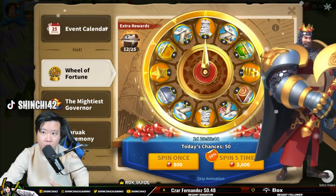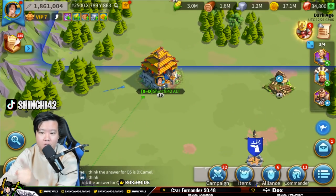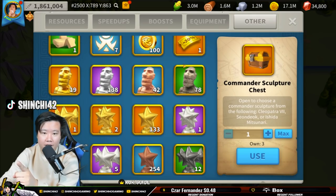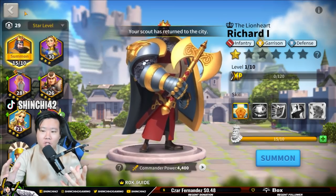Should I continue to spin with 34,000 gems left? Because with the Christmas event, we're going to be spending gems to get some legendary commander sculptures. Currently we have 19 legendary commander sculptures, and we can summon Richard — we're gonna summon Richard right now.